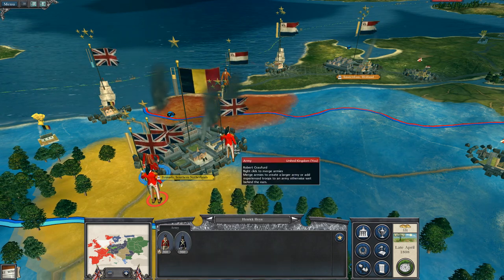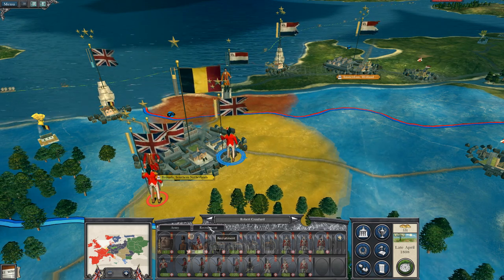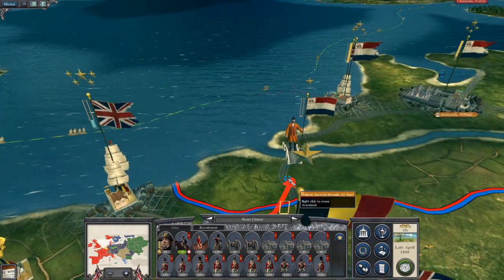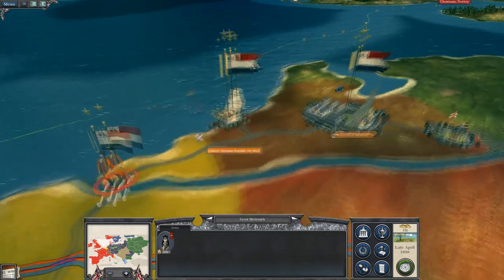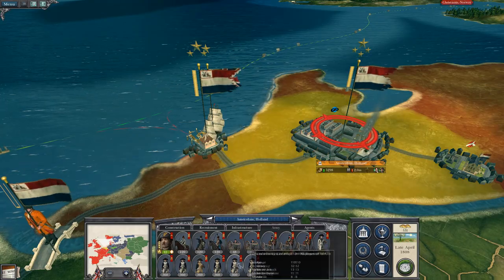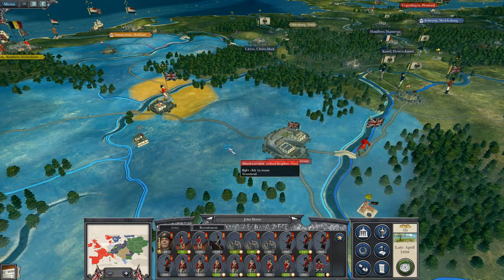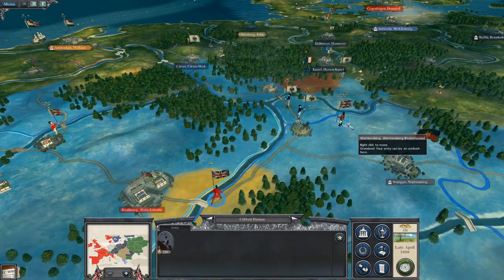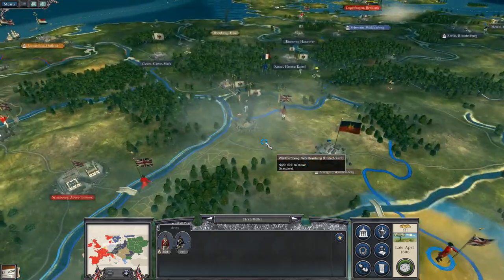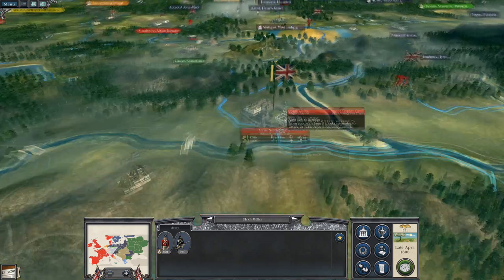I lost a six-pounder unit, but I'll recruit a nine-pounder to take its place. Then this chap will move up and get ready to engage the Batavian Republic. Should be fascinating — they seem to be fairly veteran. They've engaged a lot. You're replenishing, you're just currently hanging about. You are my protector at Württemberg — remains to be seen how useful you will be.